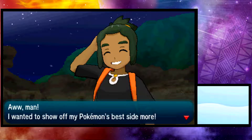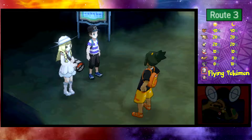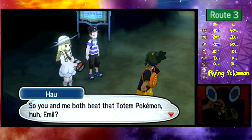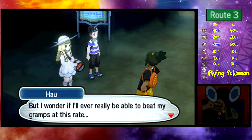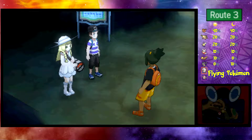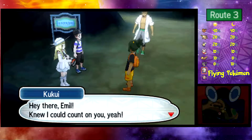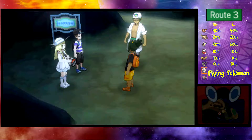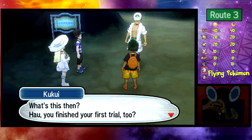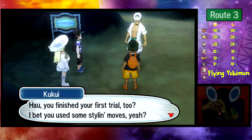There we go — Water Gun finishes it off. That was a terrible battle from me. I want a rematch! Hau says: 'You and me both beat that Totem Pokemon, Emil — looks like we're getting pretty strong. I wonder if I'll ever be able to beat my grandpa.' Hau thanks us for tracking Lily down. This is the completion of Emil's first trial too.